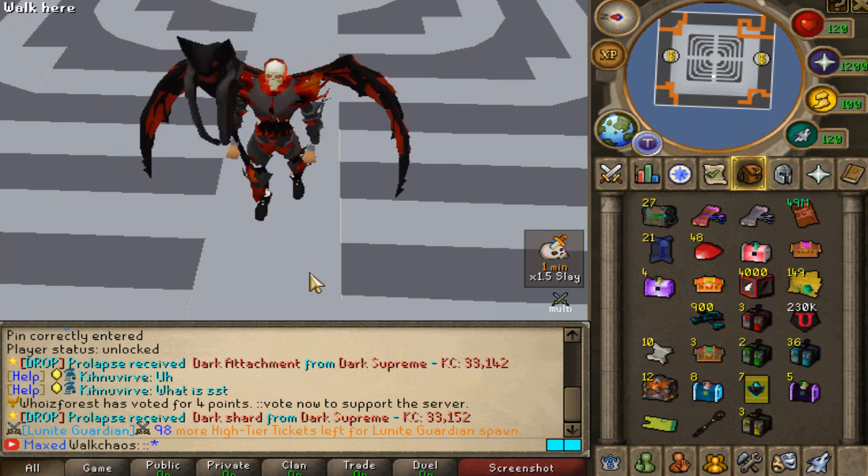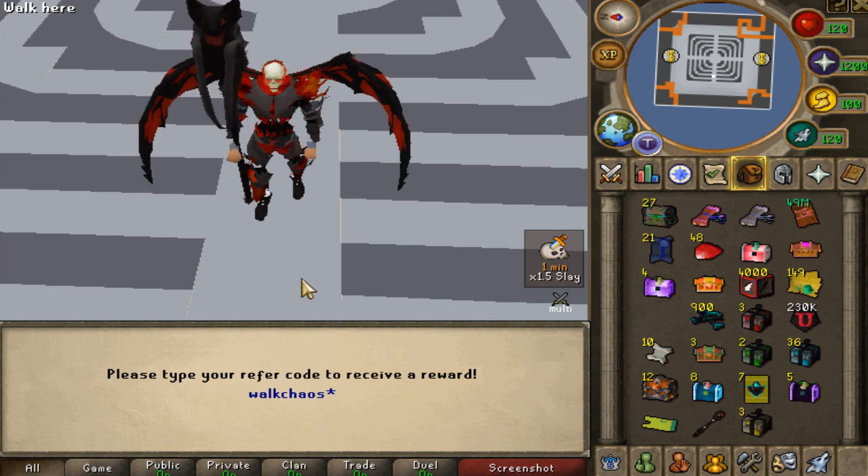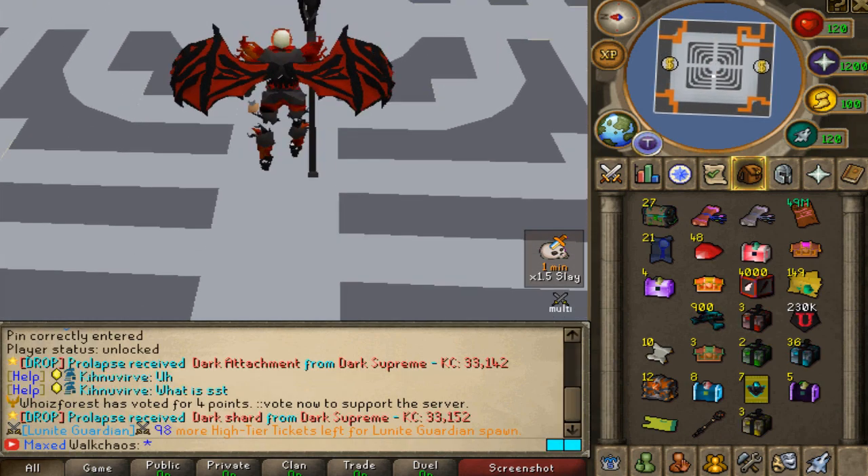When you guys are logging in for the first time, you should type CONCOM, refer to the chat, and with the code WALKERS you guys will get an absolute juicy starter pack. Make sure you claim that one, enter the giveaway with the links down below, and let's get right into the video.